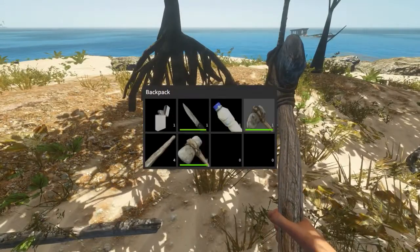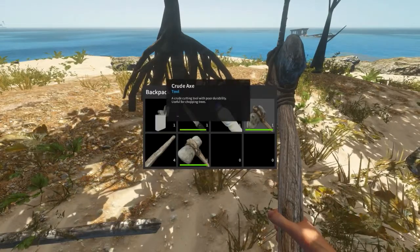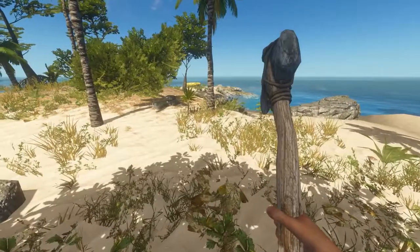Make sure you get these two right. We've got an axe - looks slightly more pointy at the front - and a hammer. An axe is for cutting down trees and killing animals, whereas the hammer is for building, which we'll be using very shortly. So let's find ourselves a tree.